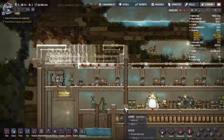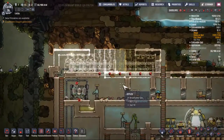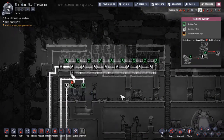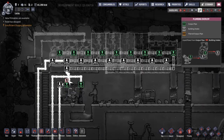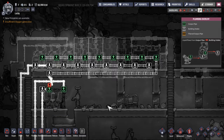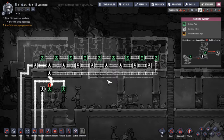Hello and welcome back to Oxygen Not Included. Last episode we started planning all of this up here and it's slowly coming to life. Basically this is just a row of toilets, showers, and sinks. I have at least one of everything because I'm afraid that a lot of duplicants are gonna rush there at the same time and there's nowhere to go. So I've kind of eliminated that - some might call it overkill - three toilets, four showers, and two sinks.